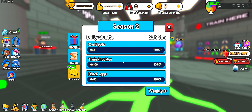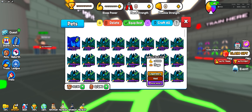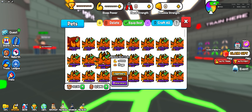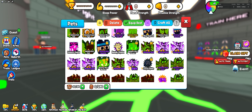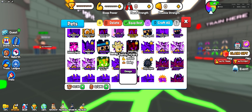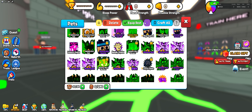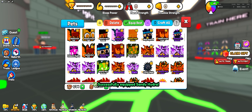We are gonna buy the Premium Pass and see how good it actually is and how good the pet is. We also got some quests right here. Also, if any of you guys have a glitch crab just let me know because I really need it. The pet I got is a Sandy Hydra and it is 6500 times.